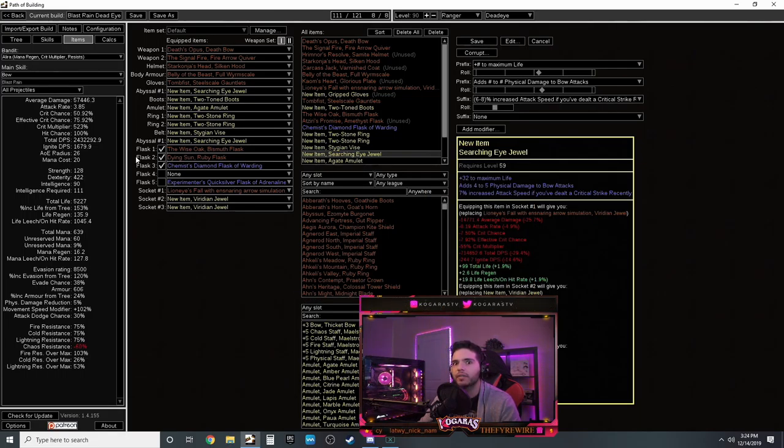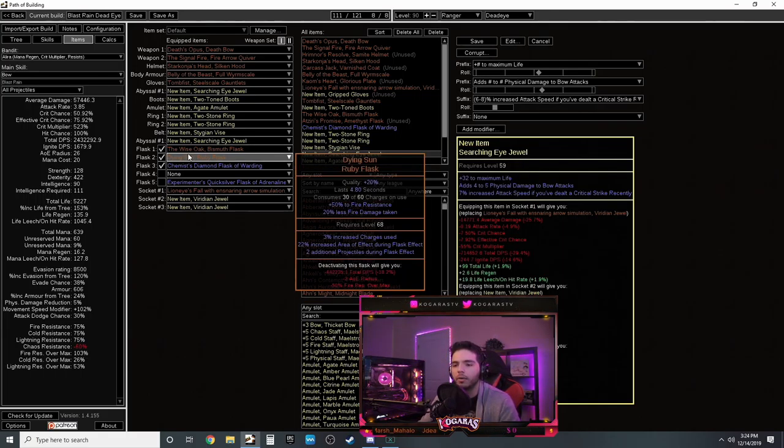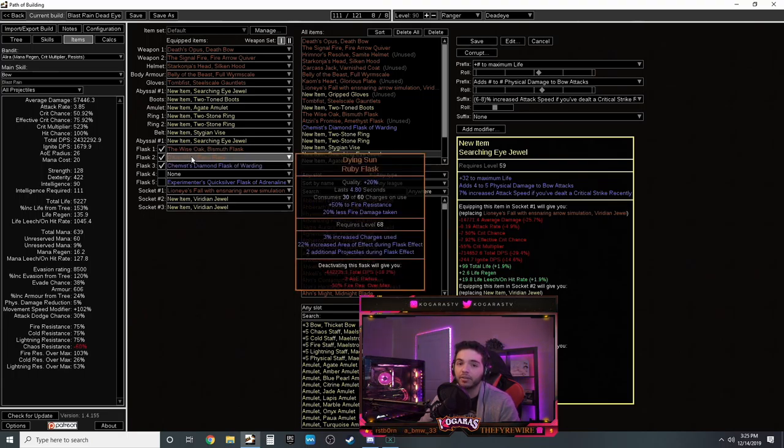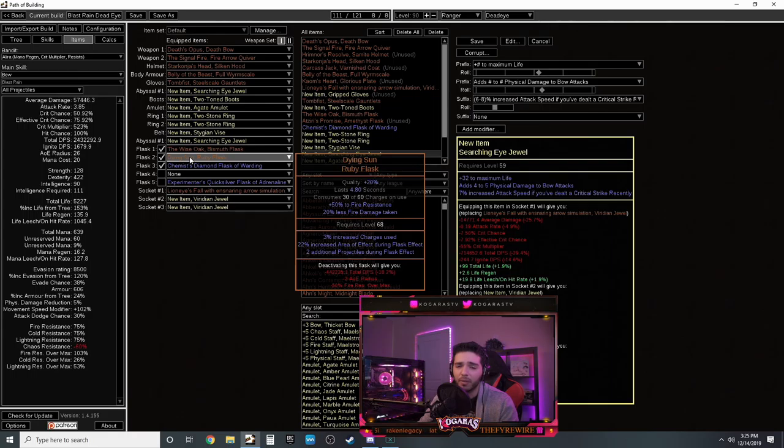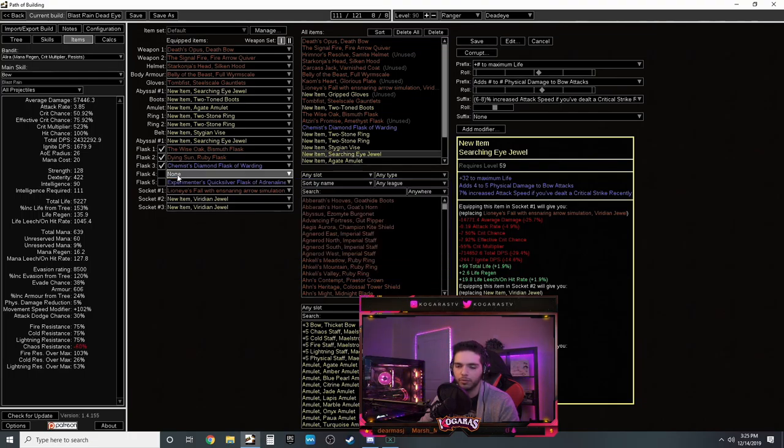For rings get whatever stat you need - strength, intelligence - along with physical damage, life, and resistances. Mark of the Elder works if it still drops; otherwise steel rings are best in slot. Belt: Stygian Vise with life, resistances - craft elemental damage with fossils. For flasks: Wise Oak for penetration, Dying Sun for extra projectiles - this will likely be very expensive since Shaper doesn't really exist anymore unless you get fragments from map modifiers.